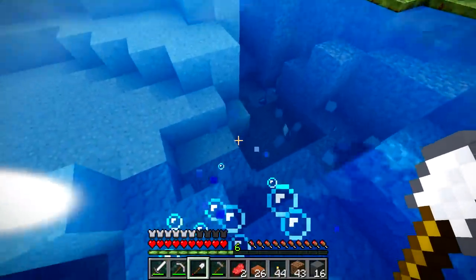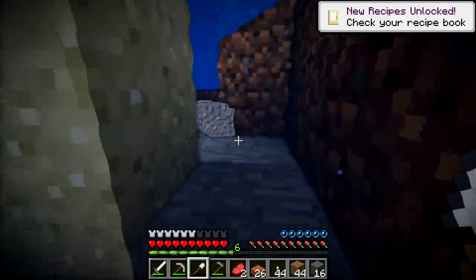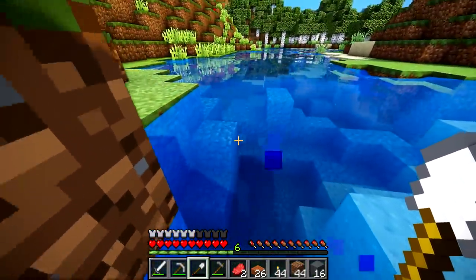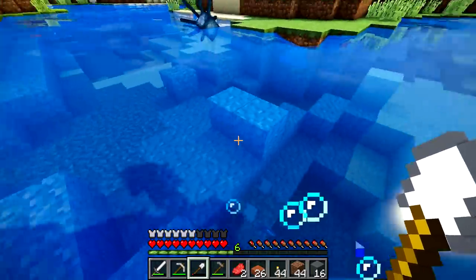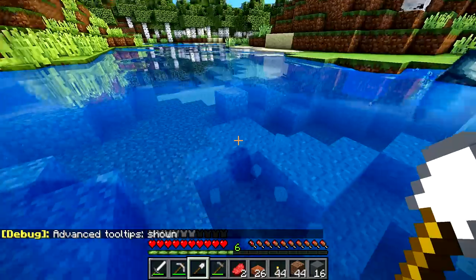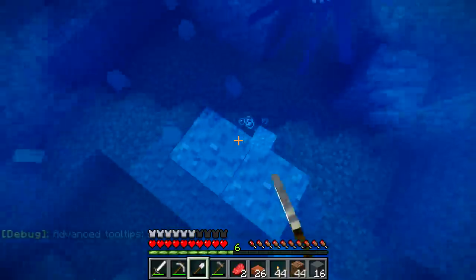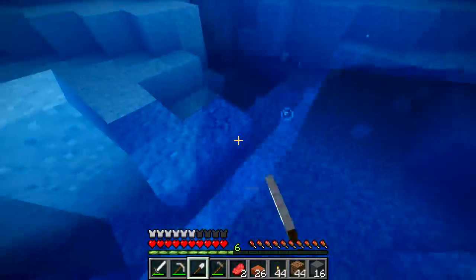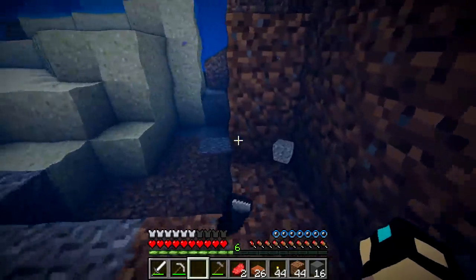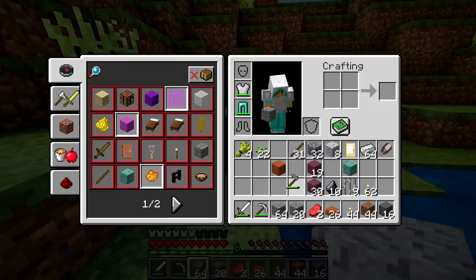My smart decision to come and mine a bunch of gravel has led to a conundrum. We have shears now and a birch door. It's led to a conundrum because I don't have enough durability to mine all the gravel I just broke. So we'll have the gravel farm ready to go, but we won't be able to use it — look, this thing's going to break pretty soon. It's F3 plus H — it shows tooltips. Yeah, it has eight uses left, and then it breaks. So we'll get all the gravel that we did mine, which is over a stack, so we should be able to fill up our little container of gravel.